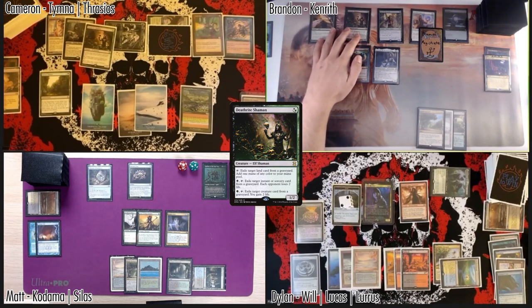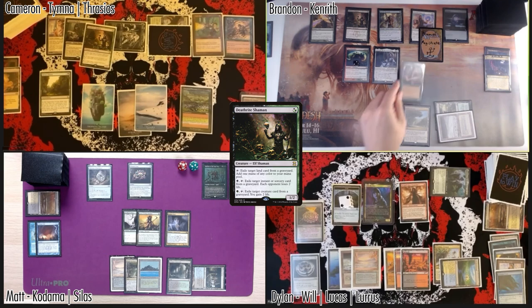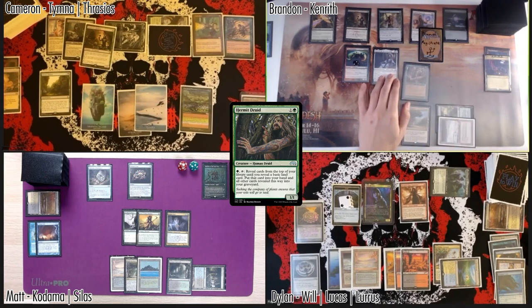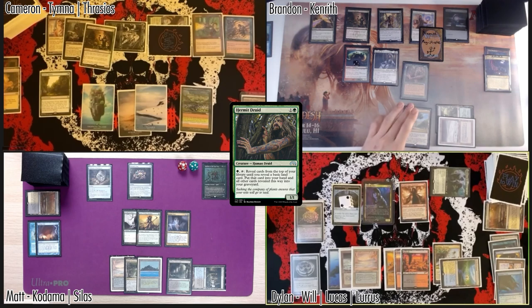Untap, draw. It's quite annoying. We're gonna take a game action here — cast Hermit Druid! Probably could give that haste if you wanted. Yeah, could give that — something to think about. I have no responses, passing priority. I'll pass priority. I have no responses either. I will definitely consider giving it haste.